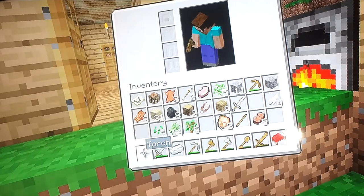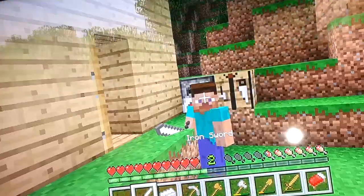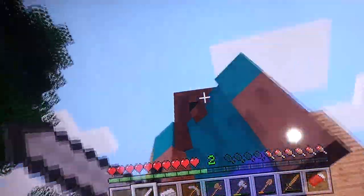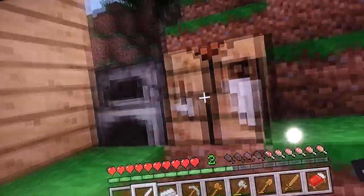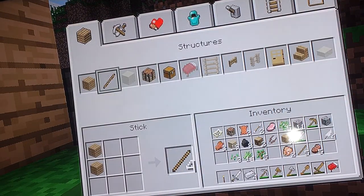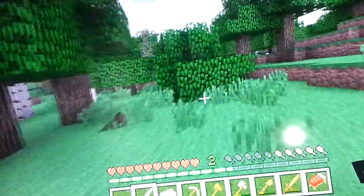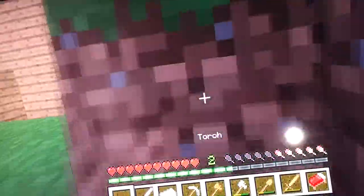There we go, nice new iron sword. Let's also make an iron pickaxe. I might need this because with an iron pickaxe you can mine diamonds, get a diamond pickaxe and mine obsidian, then you can make a nether portal.